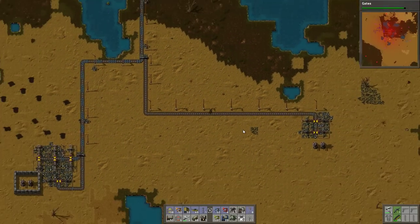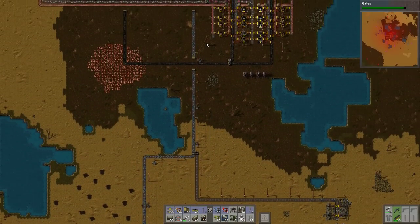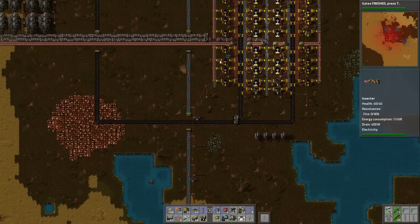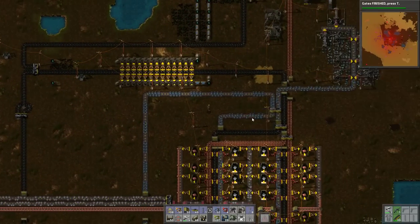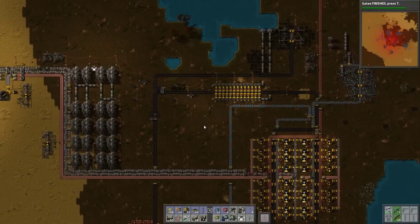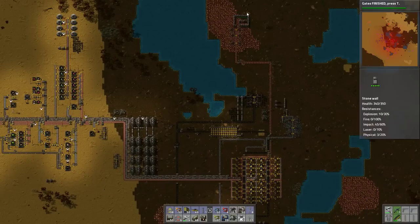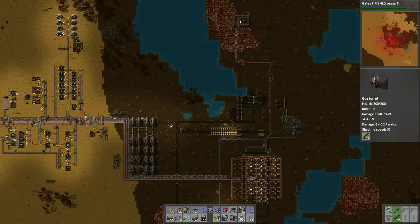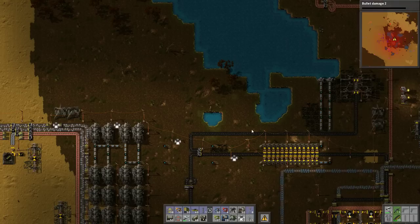That gives us a little bit more iron ore. This belt's not laden so we don't need to worry about increasing any of that. We shouldn't see a shortage or any kind of issues up here. I don't think any of the bends are going to slow anything down. The attack to the north is causing some damage to the wall but not much - as long as they have ammo they seem to be holding out alright. Let's just do some like bullet damage upgrades.